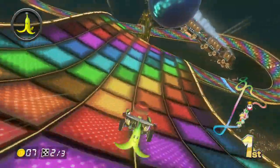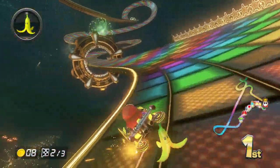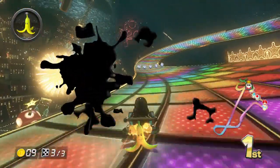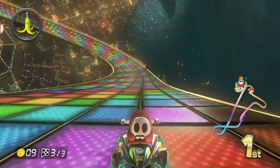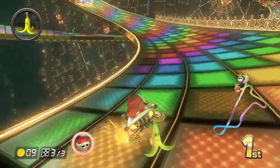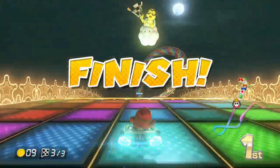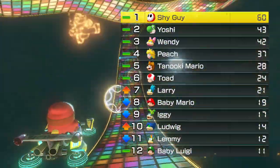Checking behind me every time in case something goes wrong. Not letting go of this banana. There are green shells coming — this could not be good. Come on, come on Shy Guy! Looking backwards so I don't get hit by the blue shell again. First place — there we go! That was close. We did it guys, we did it!